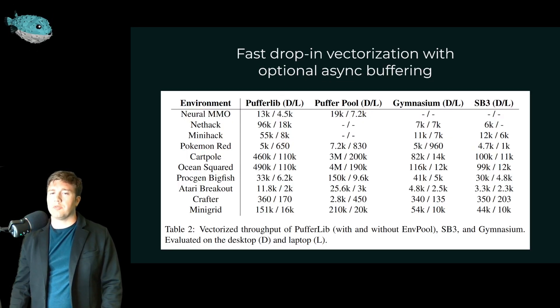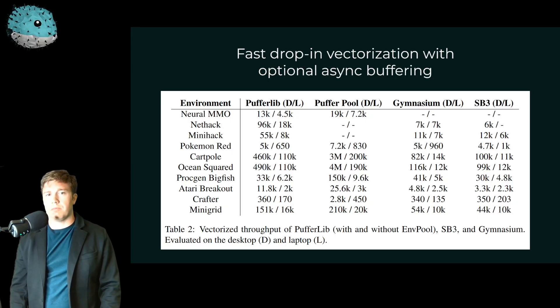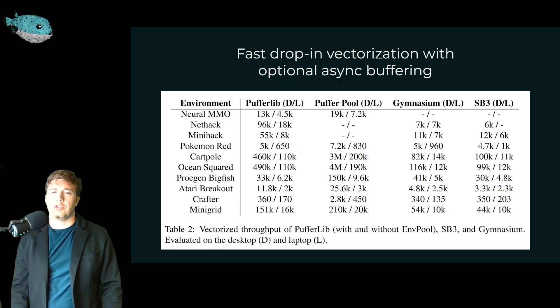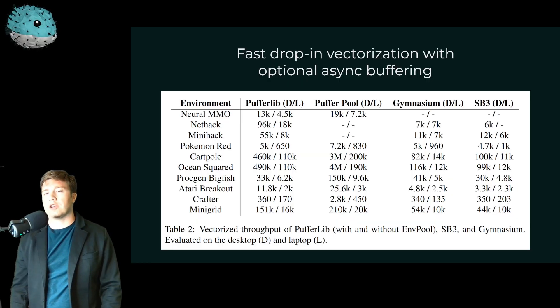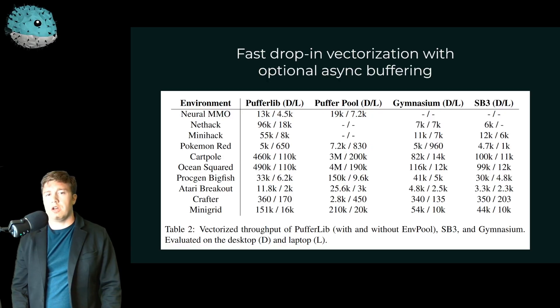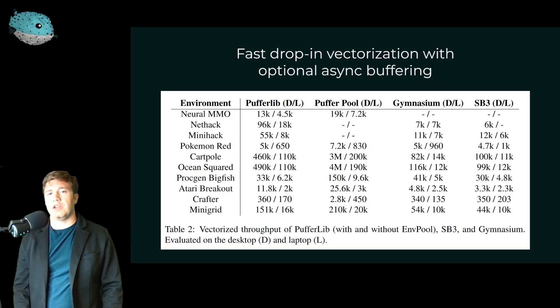With that solved, the next major bottleneck became multiprocessing — vectorization. This is always slow in RL, but it's even slower on many of these complex tasks. NetHack was particularly bad, where the most commonly used vectorization implementation literally doesn't even make it any faster with one core versus 16 cores or more. So what I did here was to rewrite the whole vectorization layer from scratch with native multi-agent support, which is great for NeuralMMO and some other environments, as well as just a ton of optimizations that specifically help with more complex environments, but also just help with environments overall.